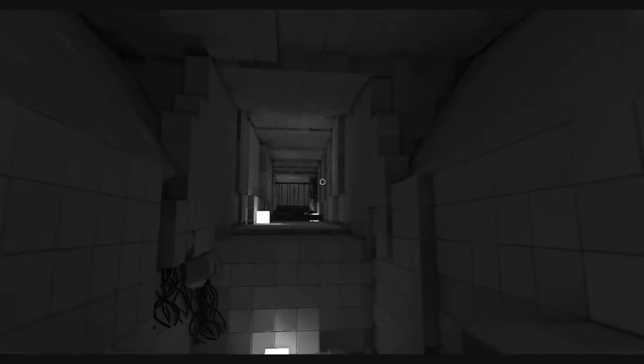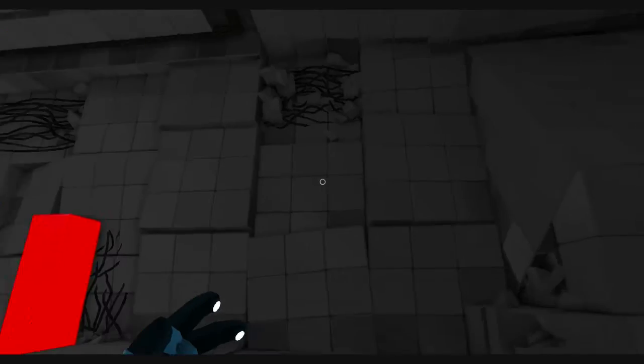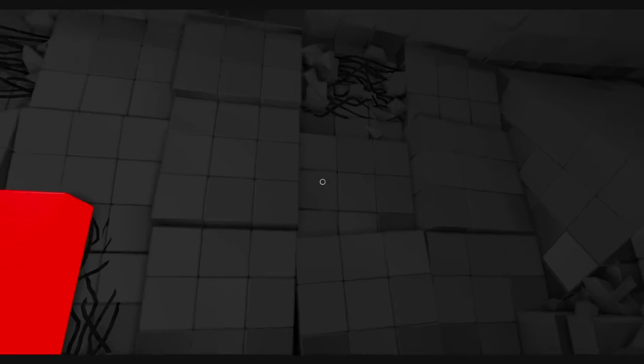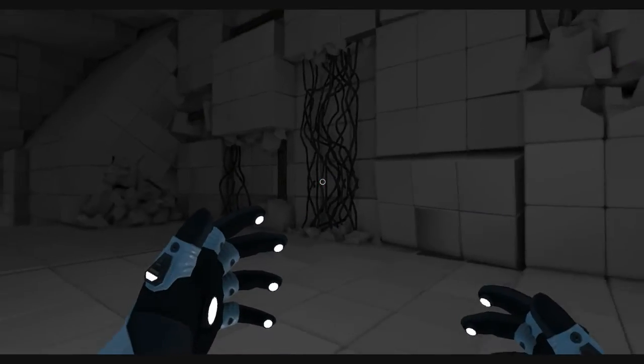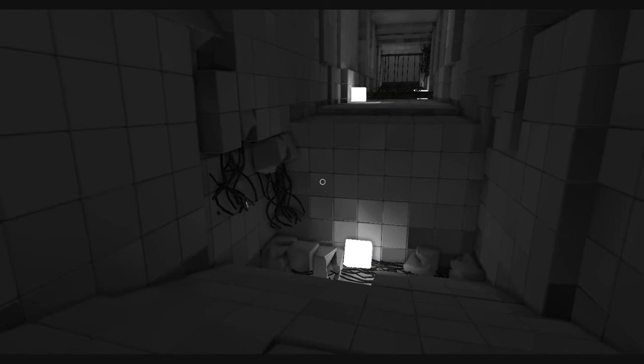It has to be something with the blocks, otherwise why have them there? That was a red herring. No, I can understand showing us that door making us think that's where we're supposed to go being the red herring, but they wouldn't make the whole puzzle — because otherwise we'd be able to get out of this room without doing that puzzle. That's bad game development if they make it that way. True.